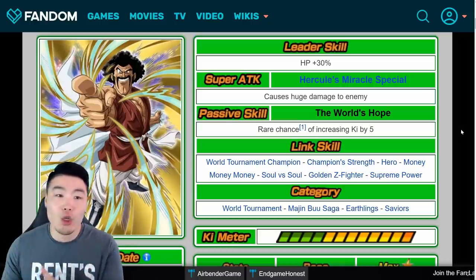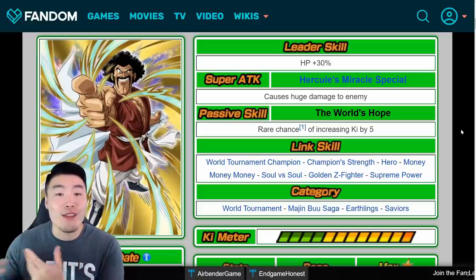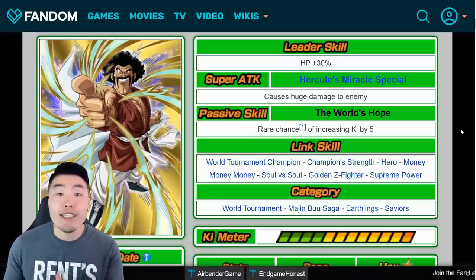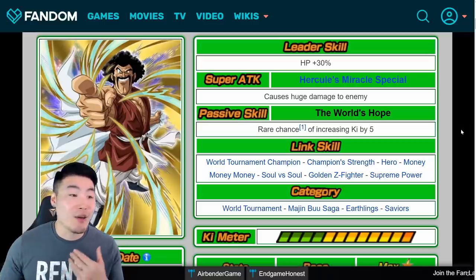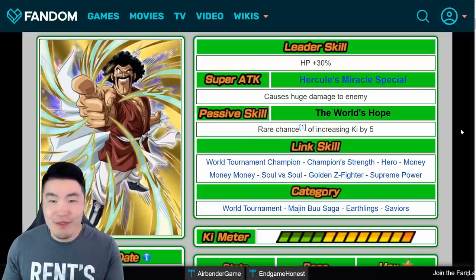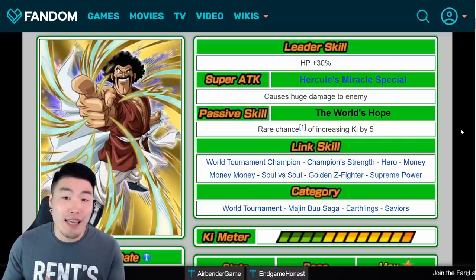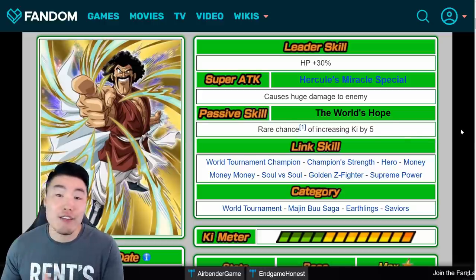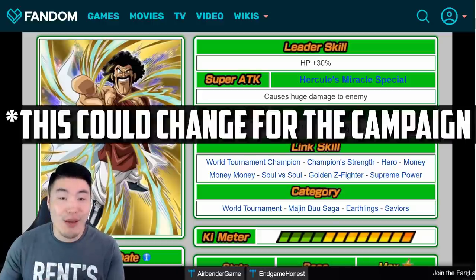Now one thing I will say before we jump into it is that the LR Hercule Awakening process is a little bit different from the other LRs we have in this game. Because for most of them, if you put in the time, you can actually get them done in like one day — some of them might take 8 hours — but for Hercule it's a little bit different because you can't actually farm his medals. You have to buy them.